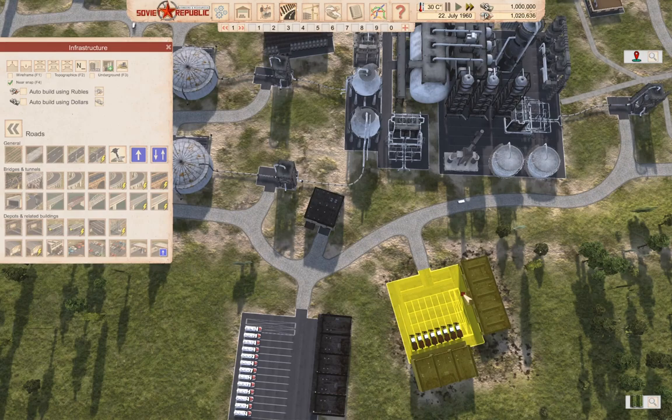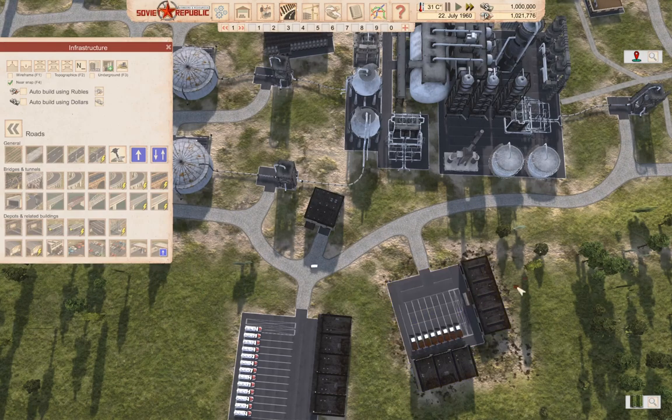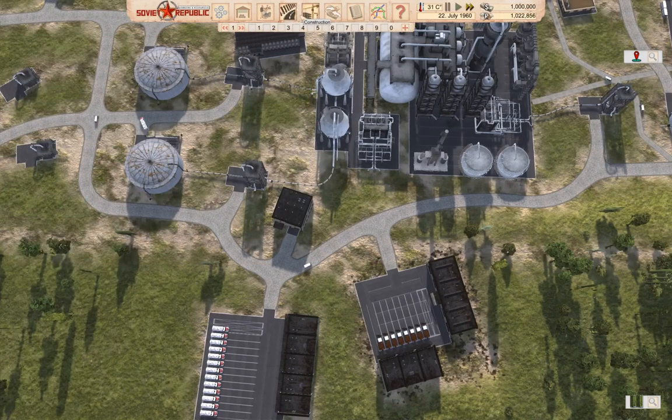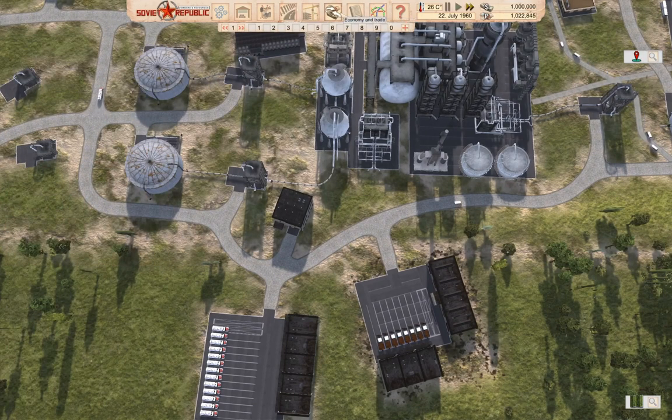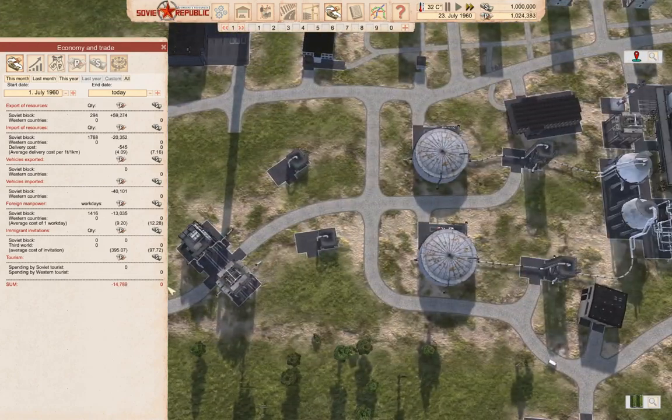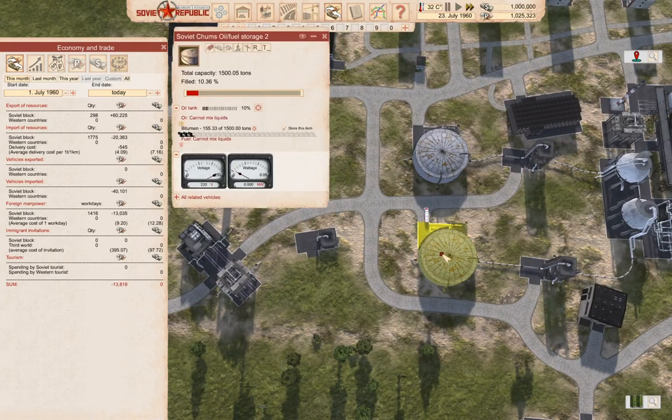That means it's not costing us anything to run this — good. Now if we jump back into our economy, we're 16k negative, but that's because we built stuff. We're still in July and this should turn around when the export truck kicks in.